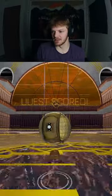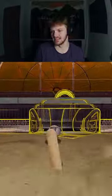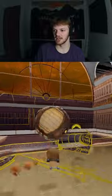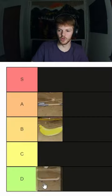We've got a skateboard. I feel like this will just slap the musties in, you know? That was okay. Maybe we can get a better one off the ceiling. Come on, give me a nice flick. I don't like it. Skateboard goes D tier.